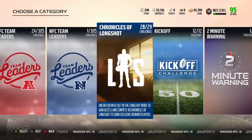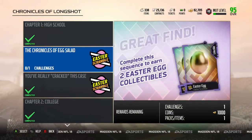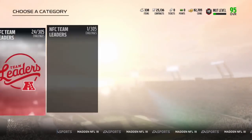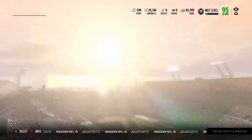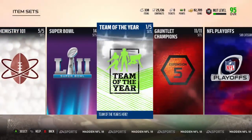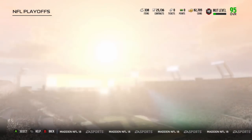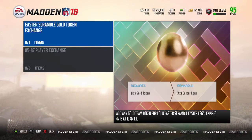Solo Challenges — Chronicles of Longshot again, and here's another full game solo which gives you 2 Easter eggs. The other eggs are in a gold token set. You have to go to upgrade sets, then go to NFL Playoffs, Playoff Exchange, right here: 1 gold token for 4 Easter eggs. So there are 6 total eggs today, which brings the total to 50 eggs total.